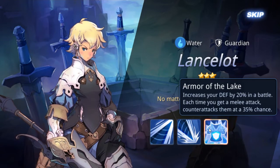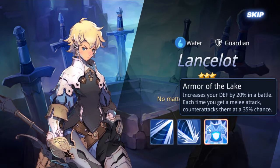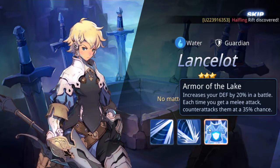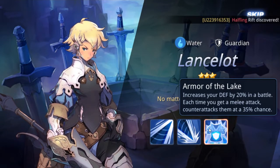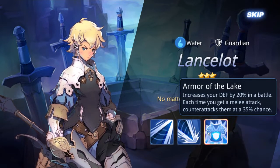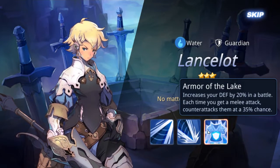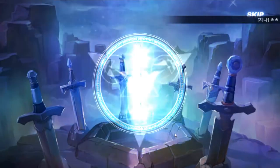Second skill: successful attacks have a chance of disrupting heals — good for PvP. Successful crit attacks increase your HP. Lancelot's successful crits decrease enemy defense and increase power based on your defense — so you want to build defense on him. He can push back an enemy with a chance to decrease their attack. When awakened, he gains 20% defense in battle.